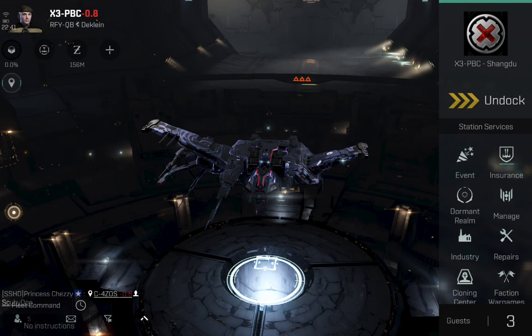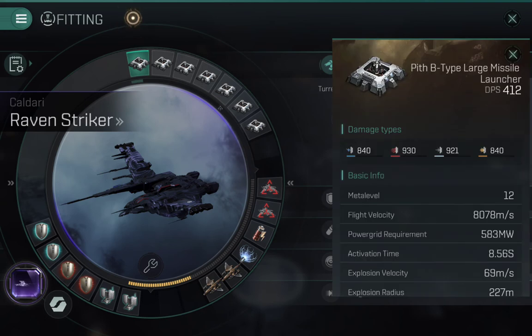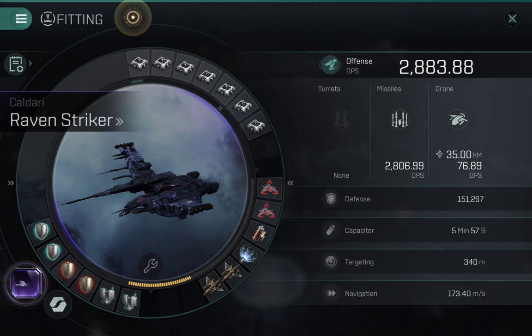This is my current ratting fit. You can see it's got a very nice DPS of 2803, with the majority coming from my missiles - large missiles. I have a few Pith B types on there, about three of the A-to-Pith B types which I've been buying off the market as and when I can. I went through a period where I had spare cash and just put buy orders up for 300, and occasionally those get fulfilled. The rest of the ship isn't B type yet.